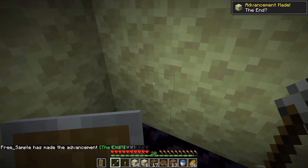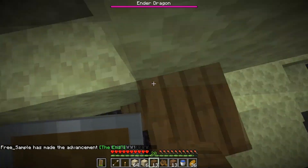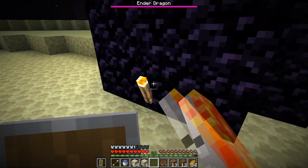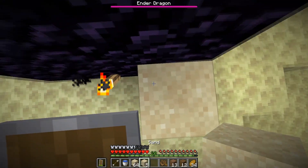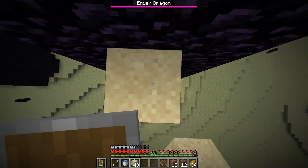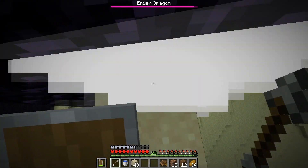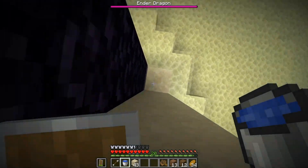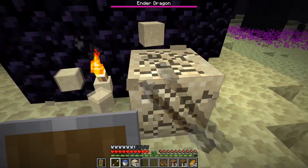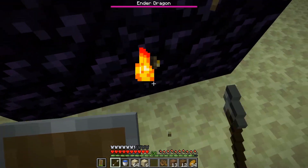This spawn is actually pretty good because I don't have to break any endstone — I can just build up, get to the pillars, and destroy the end crystals. I brought one torch and a bunch of sand so I can place my sand on top of it, go up the pillar, and once I'm at the top I can just break the end crystal then MLG down and break the top sand. This way all of the other sand falls down and I can just reuse it over and over again.